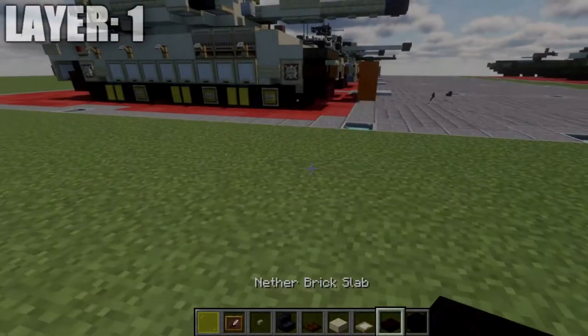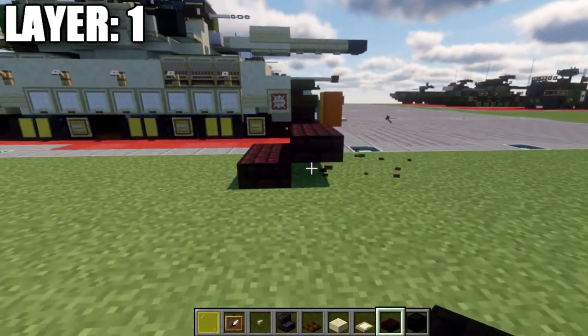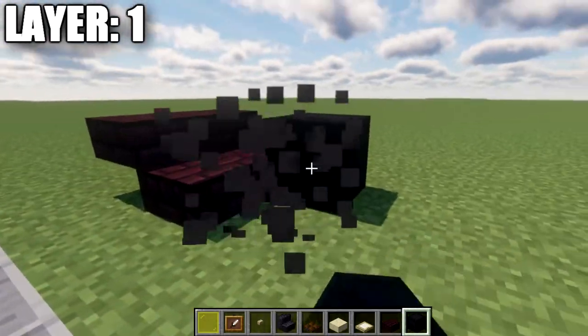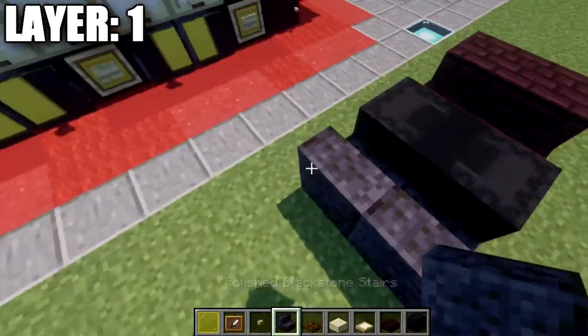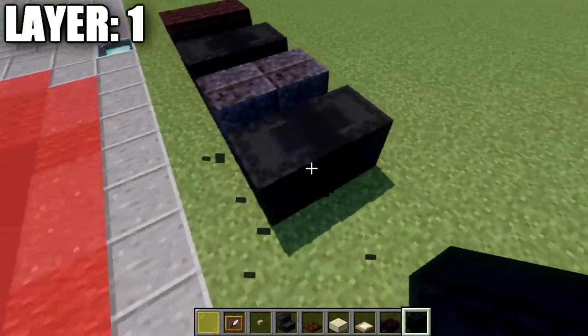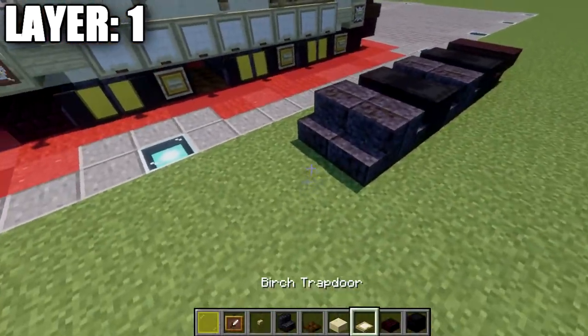Alright guys, let's go ahead and start with layer one. We're going to place down two narrow brick slabs, followed by two narrow brick top slabs coming off those slabs going forward. After that, place down a black shulker box on its side to both sides. Then go back from this with two polished black stone stairs back to back, then again two black shulker boxes, and two more polished black stone stairs directly behind those.